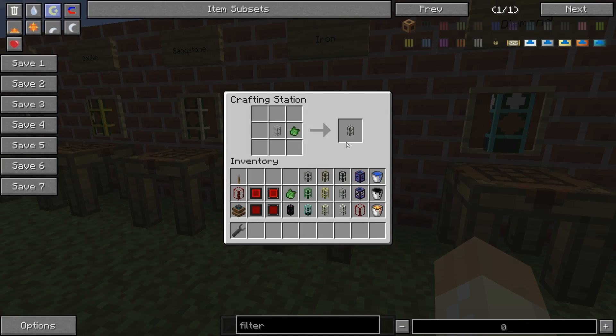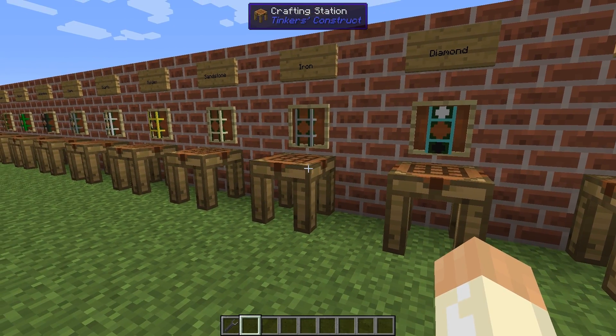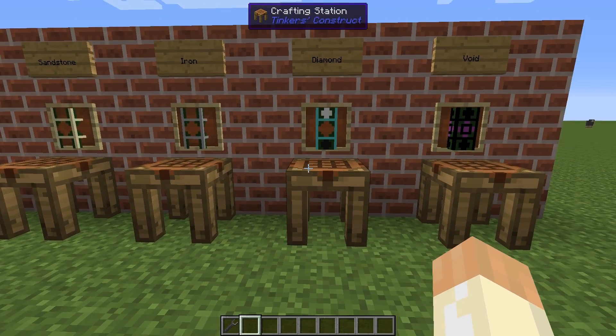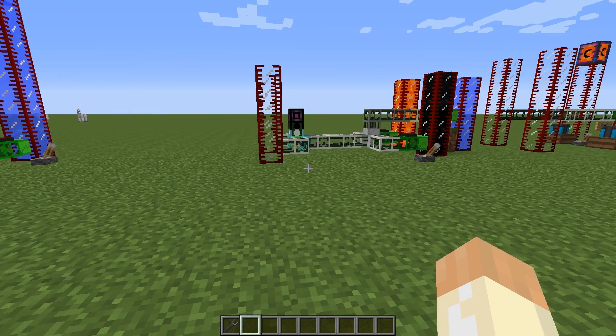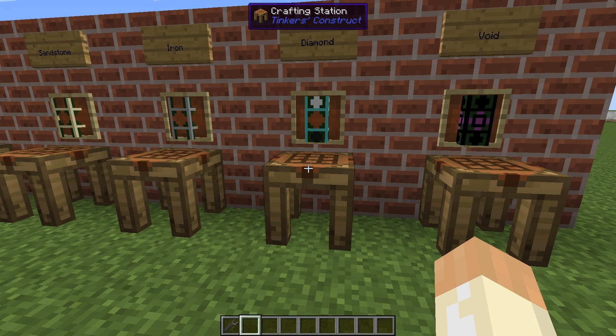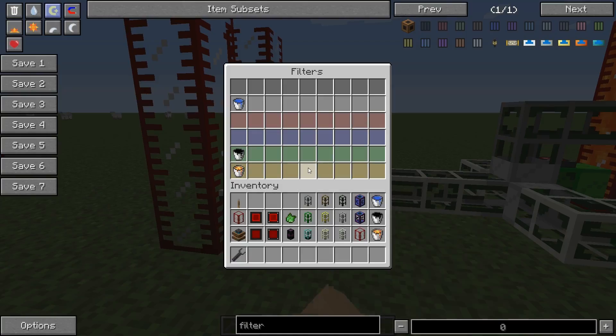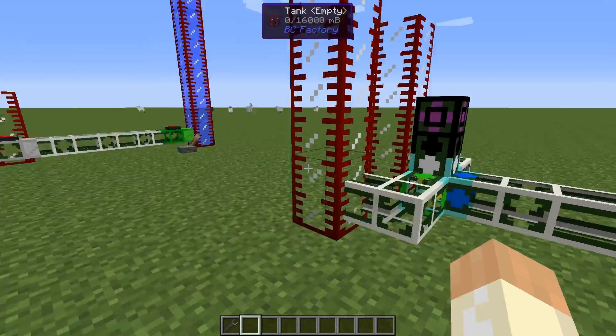The iron one - similar to the normal transport pipe - is a sort of directing pipe. It's not a sorting pipe but it can direct flow: you have several inputs and one output, and this can be done with liquids as well, which I will demonstrate. We will also take a look at the diamond fluid pipe - it's fast and it can sort fluids. It has a filter function and works very much the same as a transport pipe.